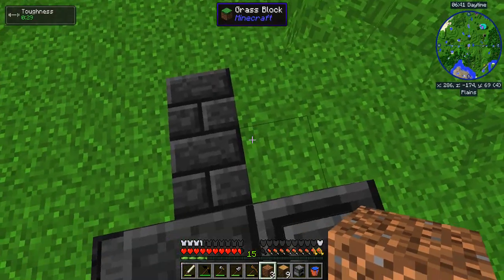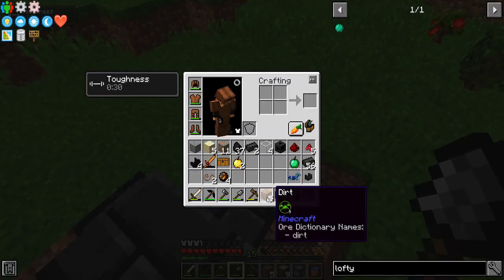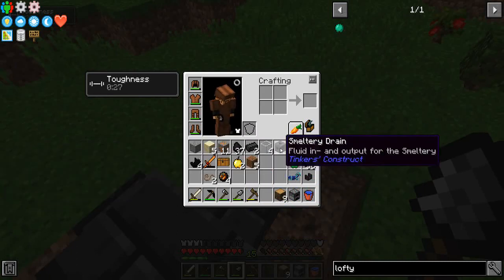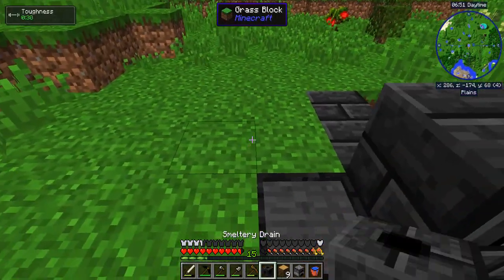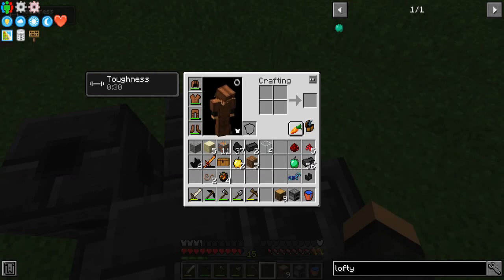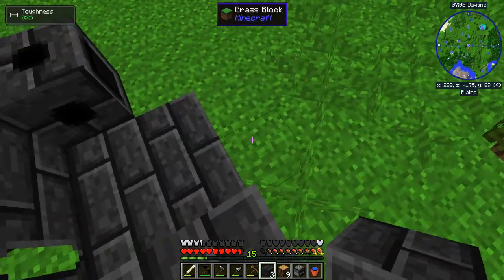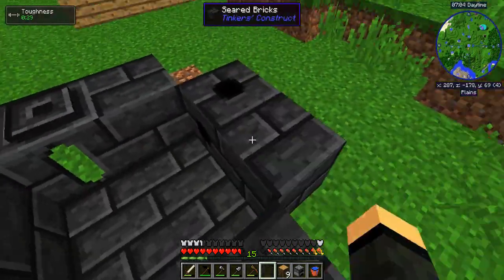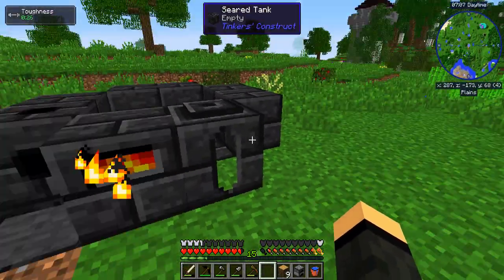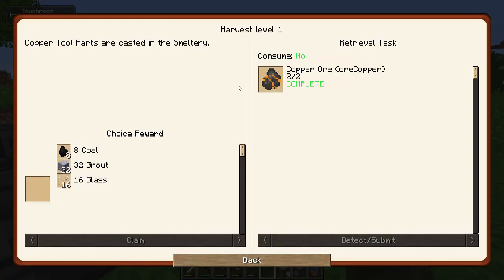Put dirt here. My drain in. So I need exactly seven bricks - exactly that many. And we have a smeltery! That's the next quest done already, which is harvest level one copper. Gets me a choice of either coal, grout, or glass. I'm gonna go ahead and choose the grout.